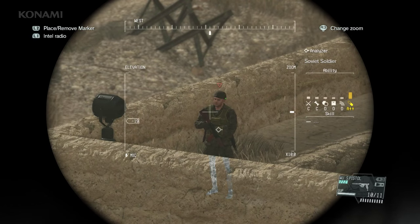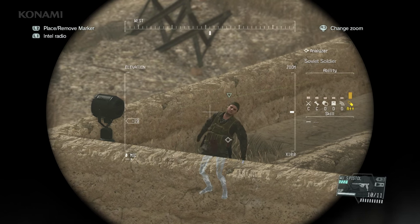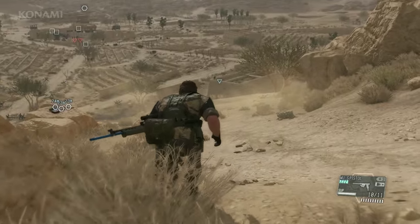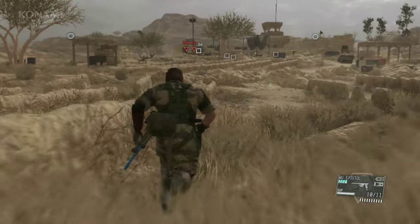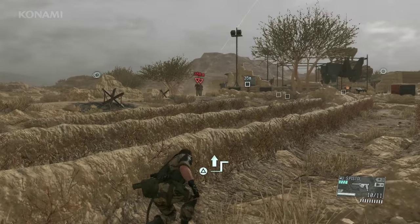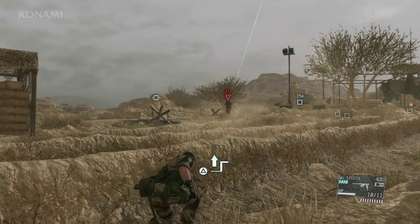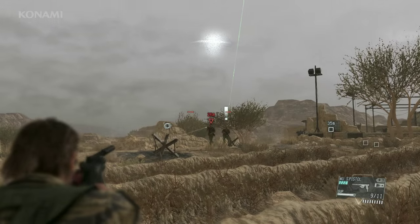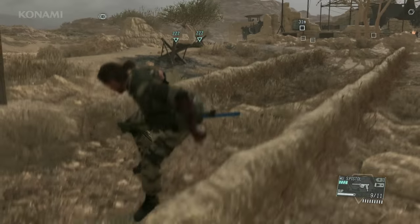The map has been updated. We have a sniper, so let's have Quiet take care of this guy. Fire! And now we should be able to get close — let's head on in. We have a two-man cell up ahead, so we'll coordinate with Quiet to take these guys out without raising an alarm. On my command.